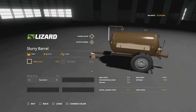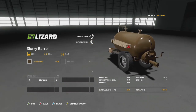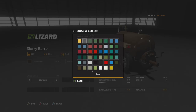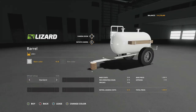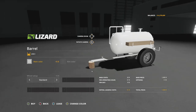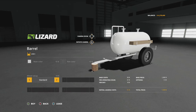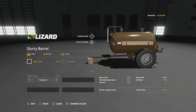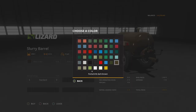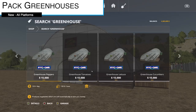The slurry barrel also holds 2,000 liters. It functions as a slurry spreader with a three-meter working width and nine miles per hour. It also takes up four slots. Both barrels share the same color options, rim colors, and wheel setups. The slurry barrel handles slurry and digestate.